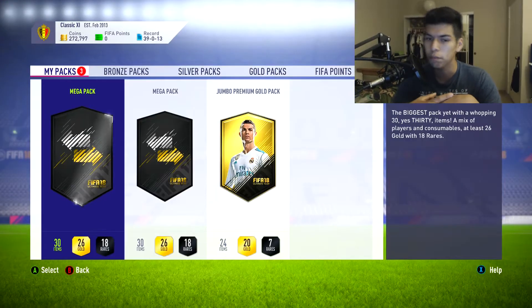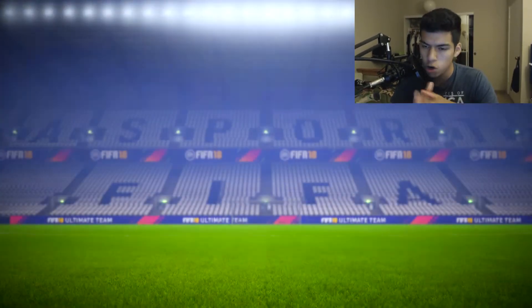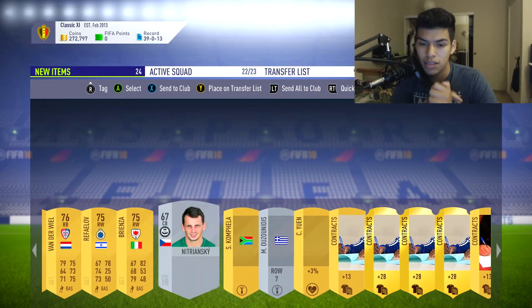I'm addicted as hell to FIFA. We're gonna jump into a premium gold pack since we do have the Ronaldo edition for our account. We don't get a walkout or rare player, which was a bit annoying, but we do get a couple of rare contracts and some rare consumables. We're up to 272,000 coins before this episode really kicked off.